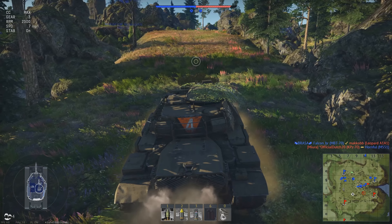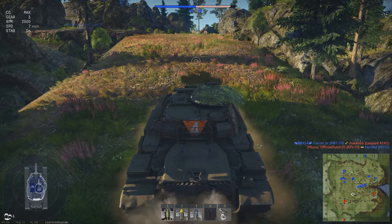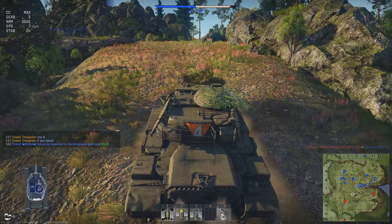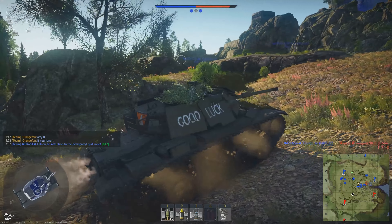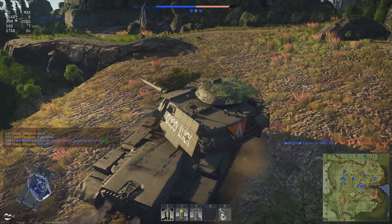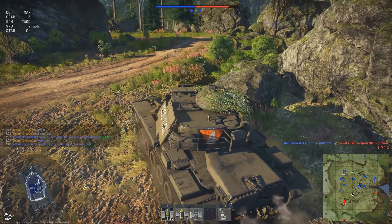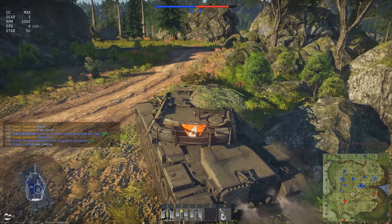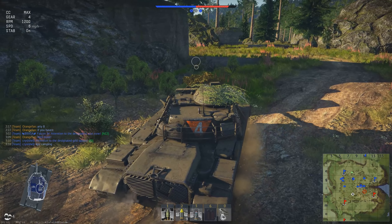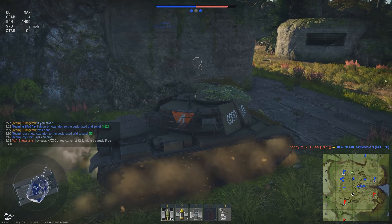I pushed up towards the A point to join in the defensive hold. We've already captured it, that's totally fine. As you can see, the M60 is not about to make it up hills terribly — not any of the M60s, really. Just making my way up slowly. There we go, level territory finally. Must go faster. A T-64A 1971 kills our MBT-70 friend up here at the cap.